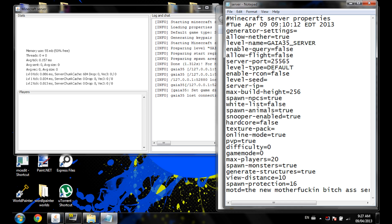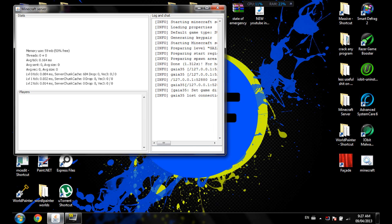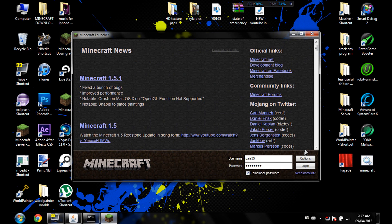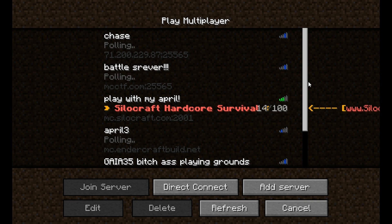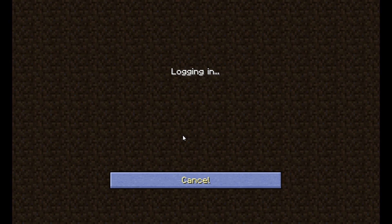First of all, you want to open your server and then go into Minecraft. Now go to your multiplayer servers, select your server, and join it.